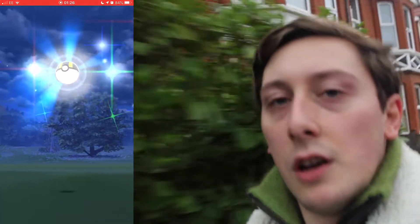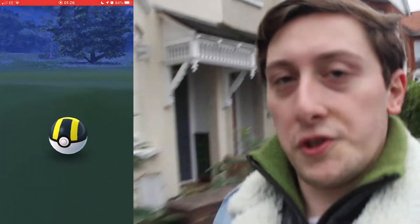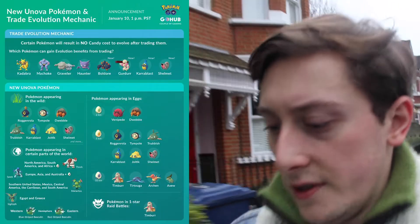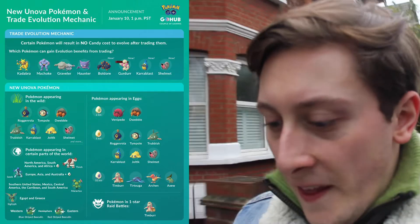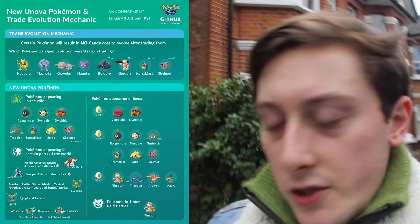We've got some new regionals too. Sigilyph is the regional for Europe and a few other places — I managed to get one last night. There was also a small spawn hub for what's supposed to be an America regional, but it was spawning here in the UK. There's also a new regional for Egypt and Greece — the Egyptian-looking Pokémon, I can't remember what it's called. And there's a Western and Eastern fish — Basculin — with blue stripes and red stripes.